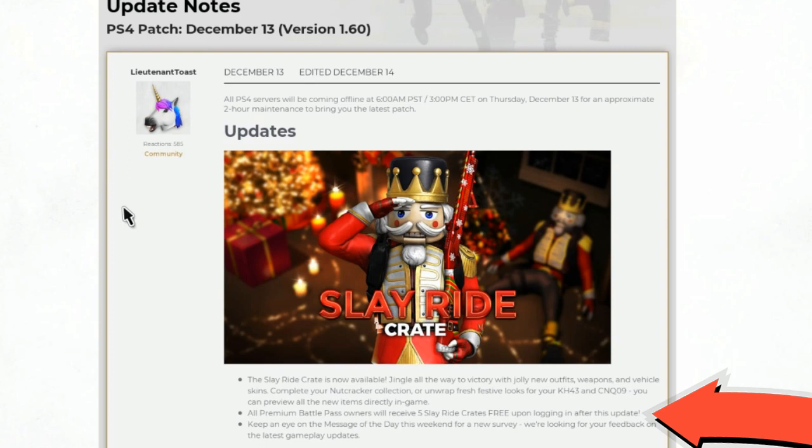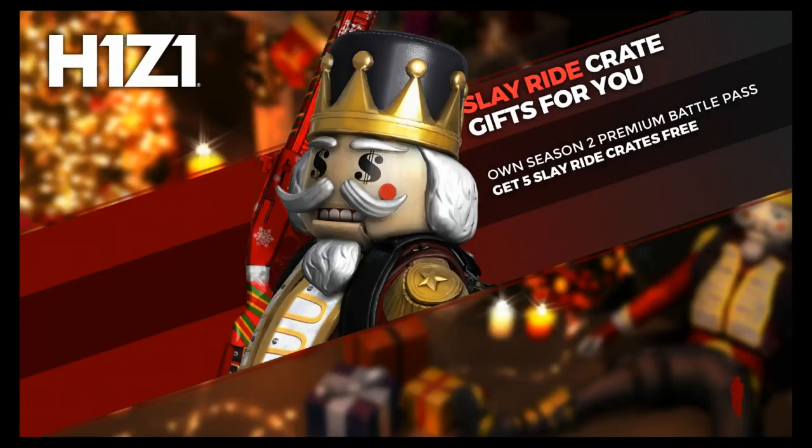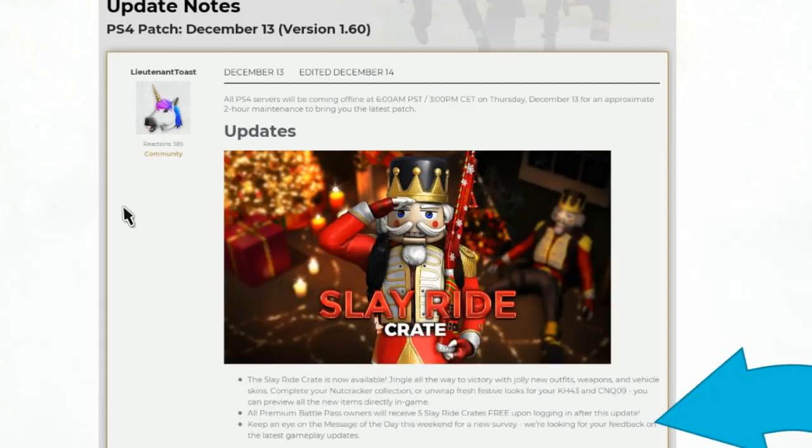All premium battle pass owners will receive 5 sleigh ride crates free upon logging in after this update, which is nice — the company gifting items to the players as extra stuff. Own the season 2 premium battle pass and get 5 sleigh ride crates for free.